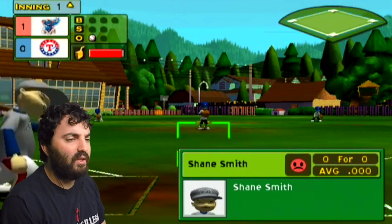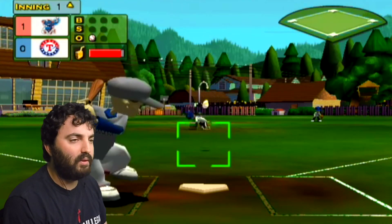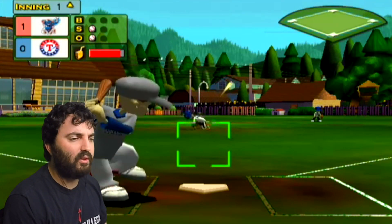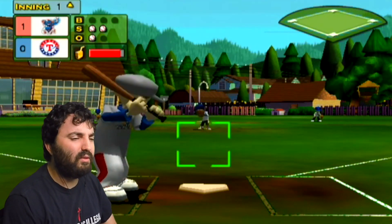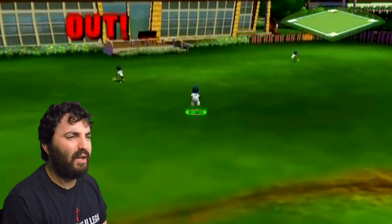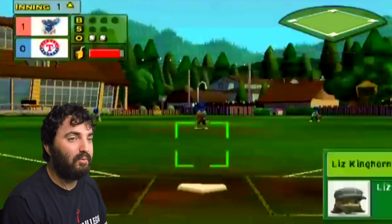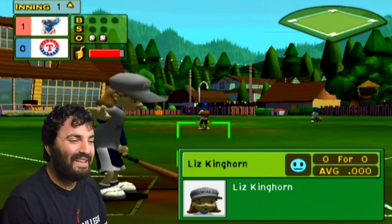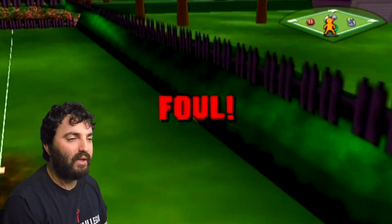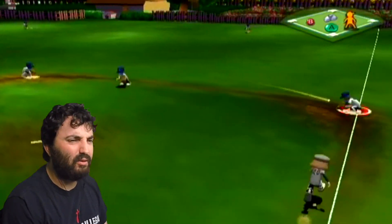Shane Smith is up third in the lineup. The first pitch is strike one — a 46 mile an hour fastball. In Backyard Baseball you're not going to throw 90 miles an hour, but it does show some realism of how kids can actually throw. He hit a line ball — Miguel Tejada makes the sensational catch for the second out. Now with two outs, here is Liz Kinghorn going to try to get a hit. That's fouled out to the right. Grounded to the second baseman Joey McAdoo for the third out.